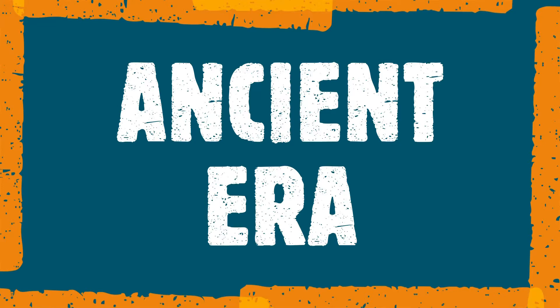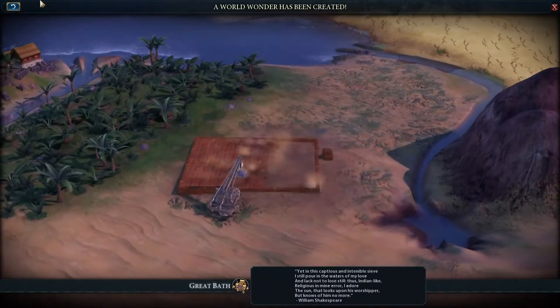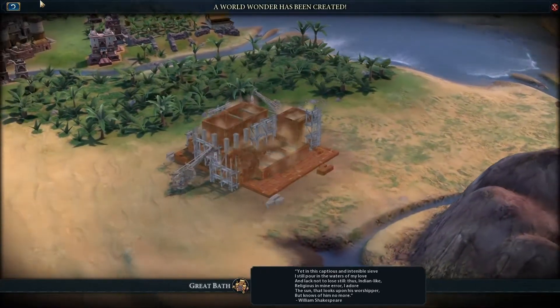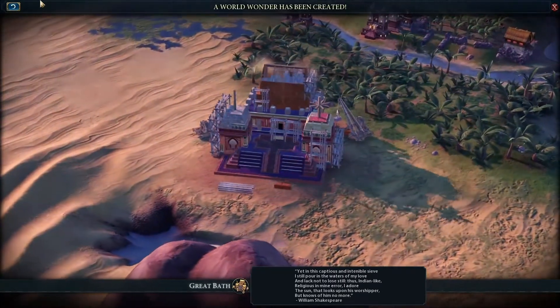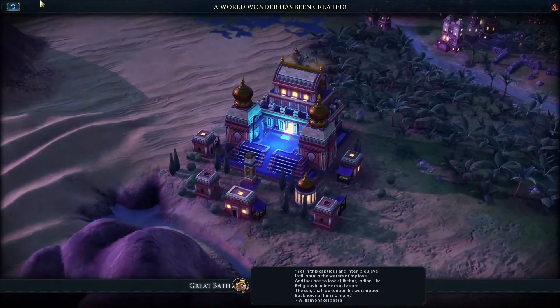First off we have the ancient era. "It's in this captious and intenable sieve I still pour in the waters of my love, and like not to lose still thus Indian like religious in mine era I adore the sun that looks upon his worshipper but knows of him no more."